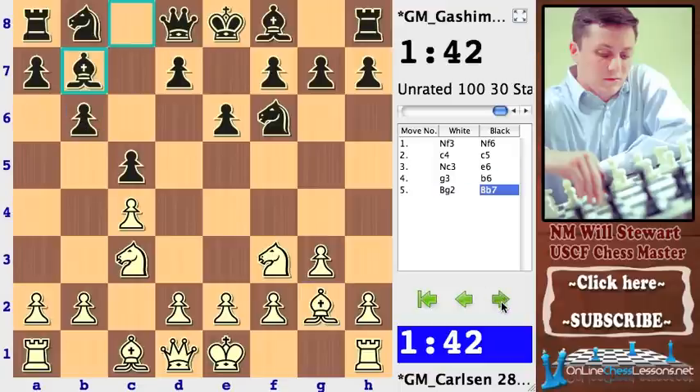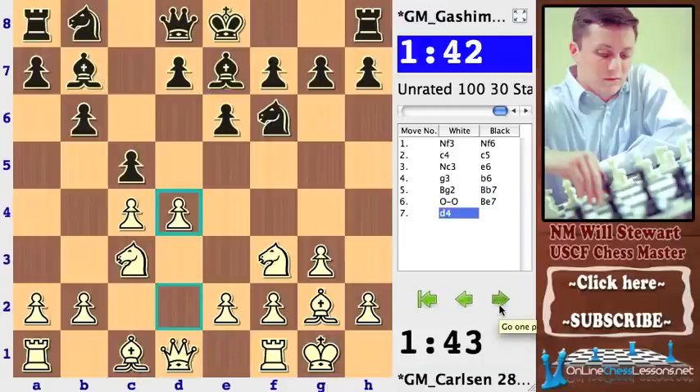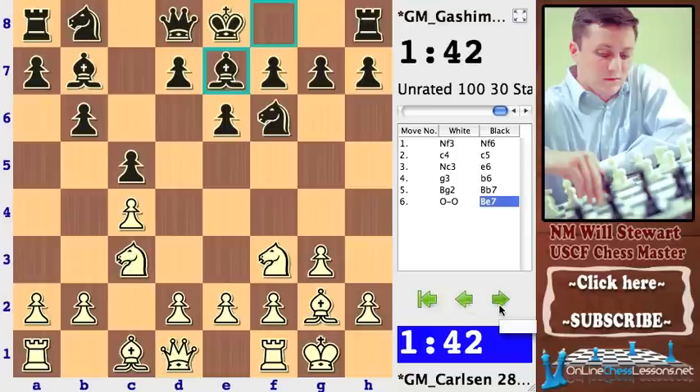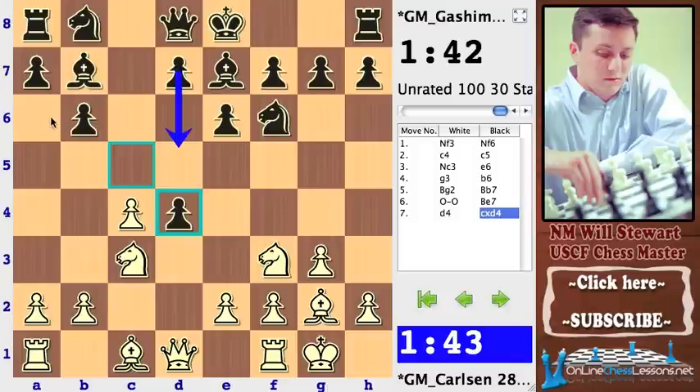The Hedgehog became really popular in the 70s — a very cool opening with flexible ideas. Standard opening play here. With D4, Carlsen makes a commitment towards the center. Moves like D3 are probably not quite as good because what White wants to do is get a space advantage in the center. Black's idea is a compressed spring strategy with the Hedgehog, trying to make thematic breaks — probably later playing something like D5 or B5 to challenge White's control of the center.